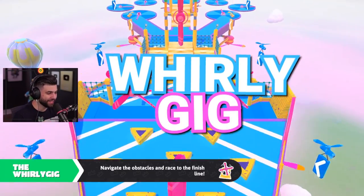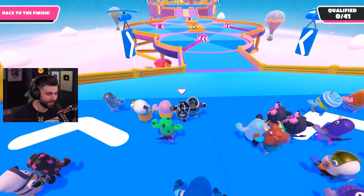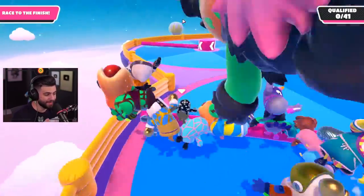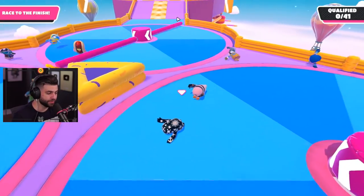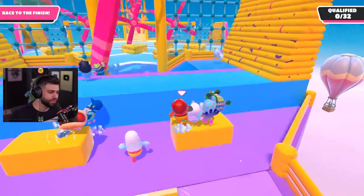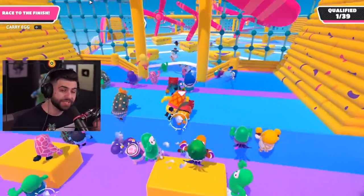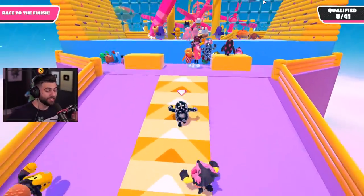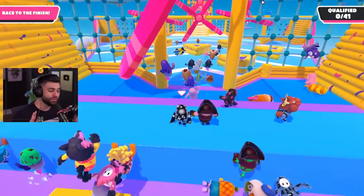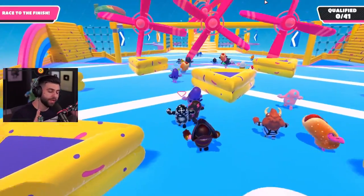Now we're moving on to Whirly Gig. This is an easy level but you can get caught in the windmills pretty easily if you're not careful. Right in the beginning, lean towards the left side and let the first windmill hit you — it's going to give you a decent boost forward. Over here, a lot of people try to jump yellow then blue or just mess up. The speed boost is there for a reason: you can speed boost up the ramp and jump and dive directly onto the blue.